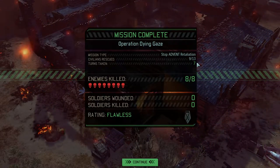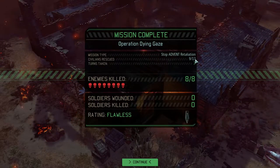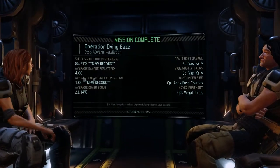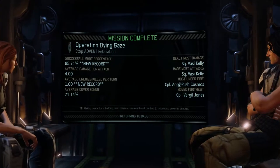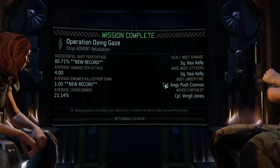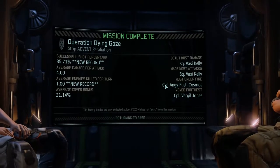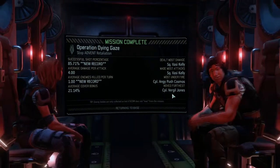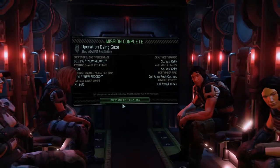Flawless! Not even a single soldier was wounded. Sadly couldn't save all the civilians, but this was quite good. Average enemies per turn — impressive. Most in the fire: Corporal Angie Push, she's getting higher and higher on the ranks. Most damage and most attacks: that'd be Vassi. Moved furthest: Virgil — Virgil is a runner apparently. That was surprisingly and unexpectedly good, and I quite enjoyed it.